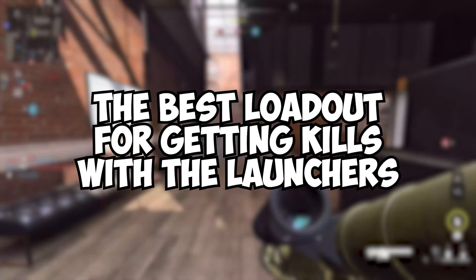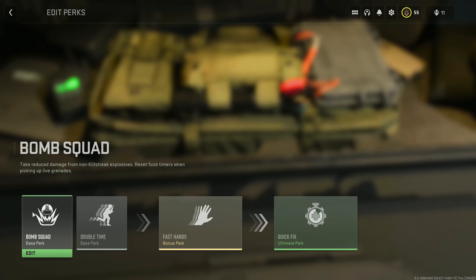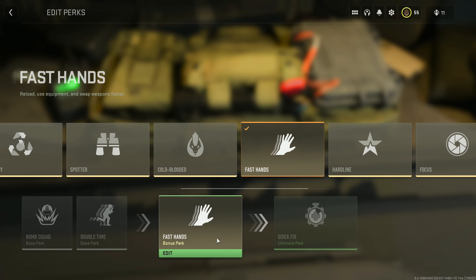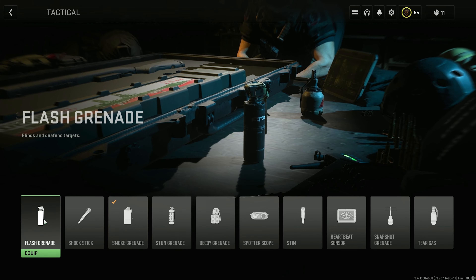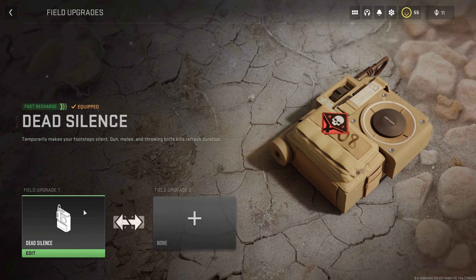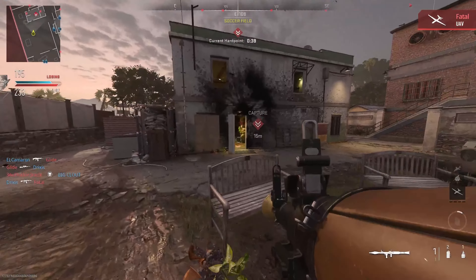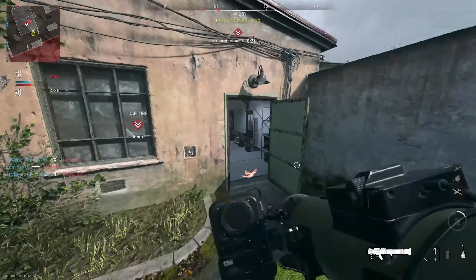Now that our launchers are leveled up, we can start working on the base camo challenge. All you have to do is get 40 kills — it's the same challenge for each launcher. The class I recommend for getting kills is the same across all launchers: use Bomb Squad, Double Time, or Extra Tactical for your base perks; Fast Hands for the bonus perk; and Quick Fix for the ultimate perk. For your tactical, use smokes, flashes, or stuns to help go for melee kills. For your field upgrade, use Dead Silence to help sneak up on people if you have it unlocked — if not, use the Munitions Box.